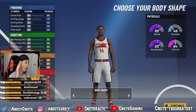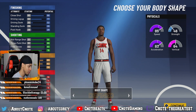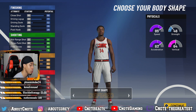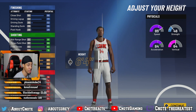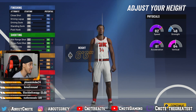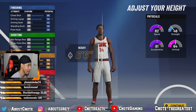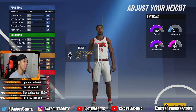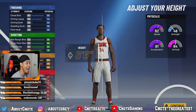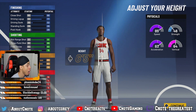Now we need our body shape. As a guard I always go defined, so we're going to continue with defined. For height, we definitely don't want to make him six-foot-four, and I didn't want to go six-six either because we'd have to go at least 99 to get a 93 pointer and work harder for pro dribbles. Six-foot-five is where we're going — pro dribbles unlock at about 80, so we'll start off with an 82.